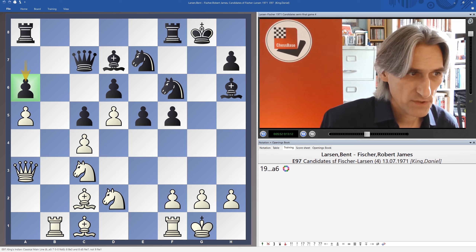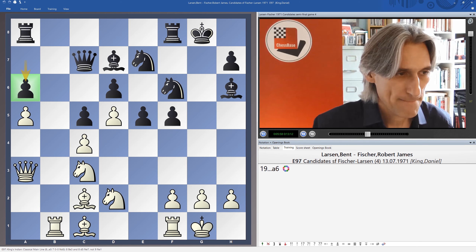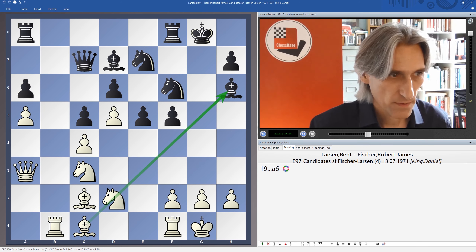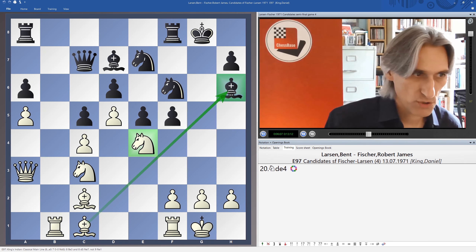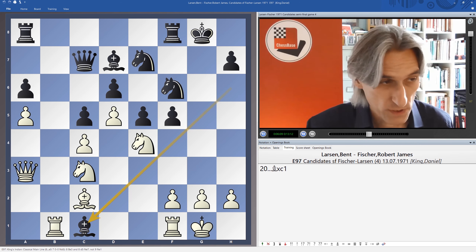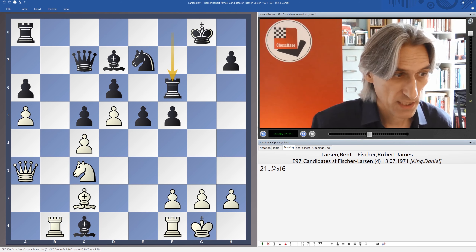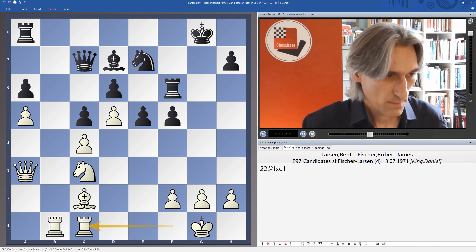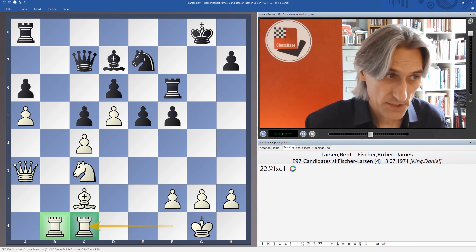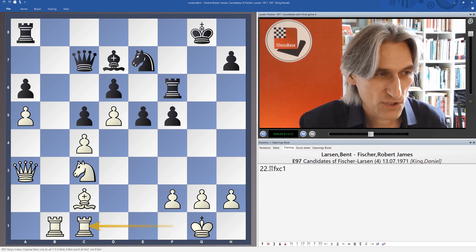Now we have some exchanges that take place. Knight e4 — you can see this diagonal has opened up. If that knight's taken, then the bishop drops. So bishop takes bishop, and then of course we flick in the check. Black recaptures and rook takes. So Larsen, with that little trade, has managed to connect his rooks, which all looks very nice. But actually it's done black some good service as well, because now it's easier for black to connect rooks as well. And you've got to watch these pawns too.